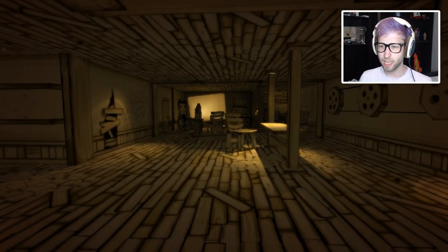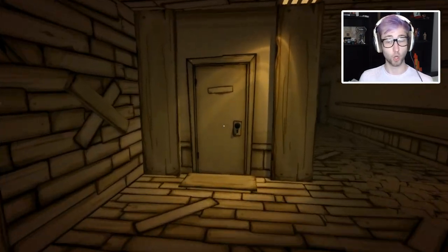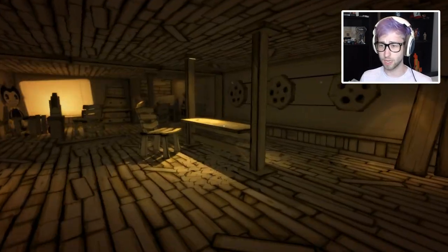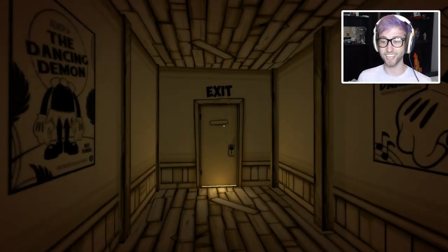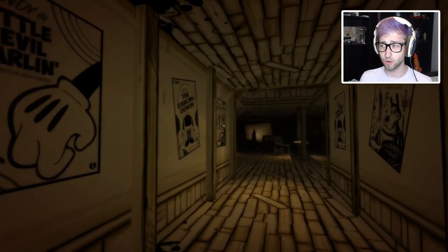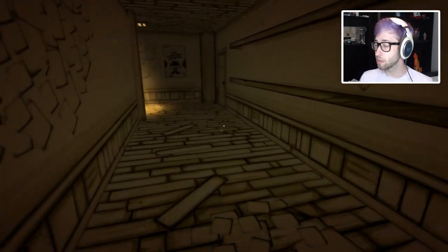So we have to find the Ink Machine - that was freaky. I thought that was the thing over there. Hello? It's locked. There's a lot of weird cardboard - this game looks amazing. I love the art style they have going on here. Exit! Can we just leave? Can we just get out of here? No, it's locked. There's a light coming underneath though. So let's find this Ink Machine.